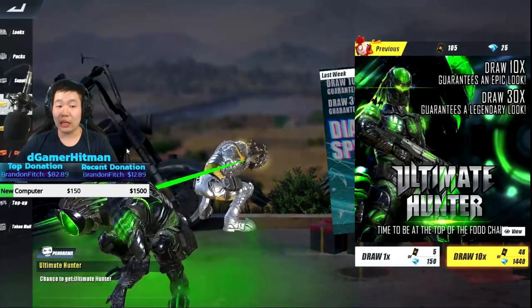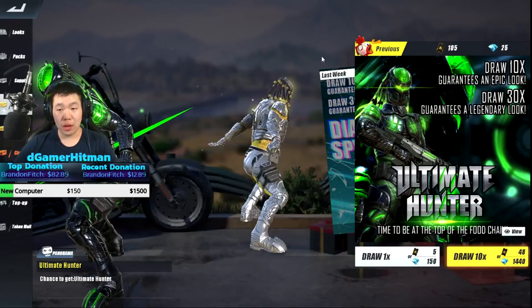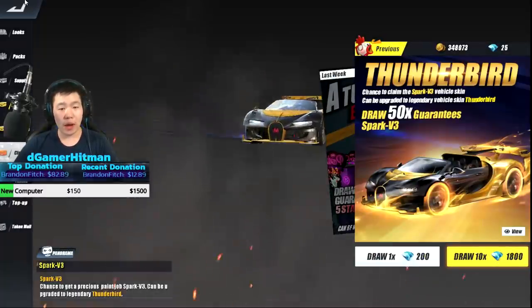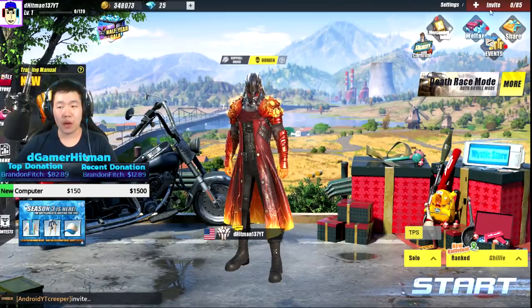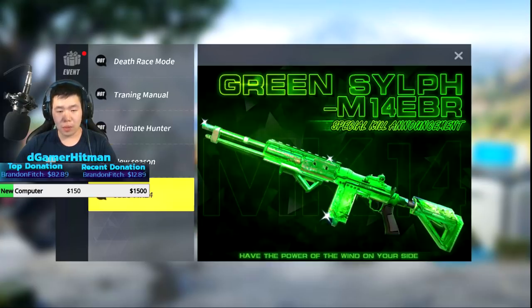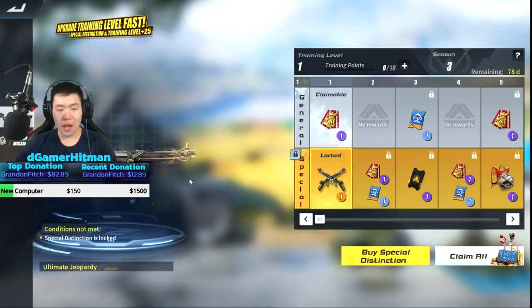Let's head on to the store. There's probably other event stuff - Activity, New Season... New Season Battlefield, go to Home Ultimate Hunter, Jade M14 skin - it looks okay. The main thing we want to check is whether we have enough to buy this. Oh, you get to unlock this right off the get-go if you buy the training package.